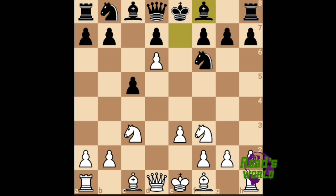Because now after he did this, my knight can move here and fork the rook and the king. I will win the rook and I'm completely winning — that's a decisive advantage.